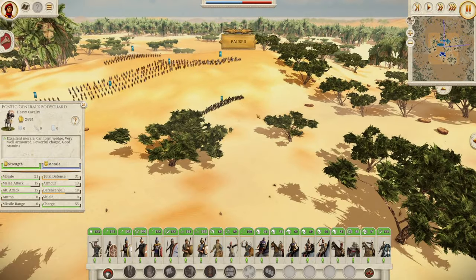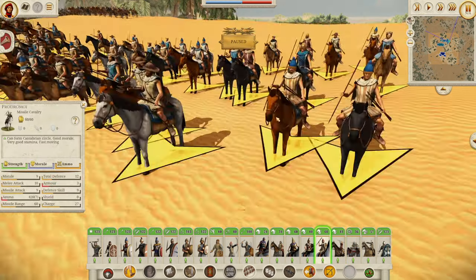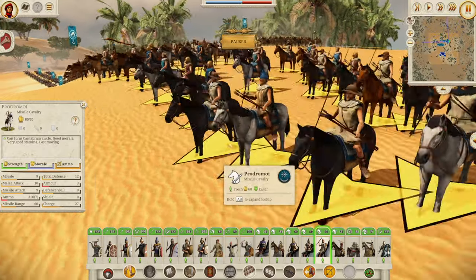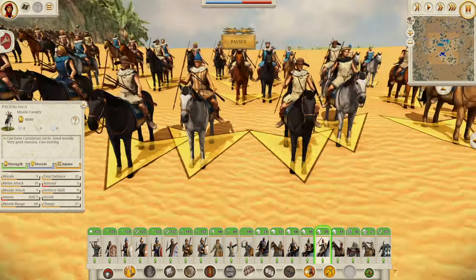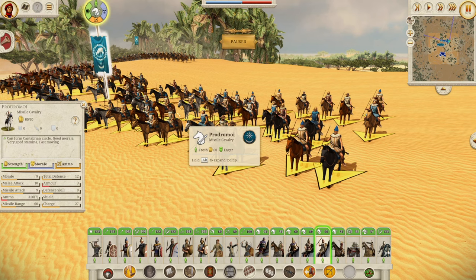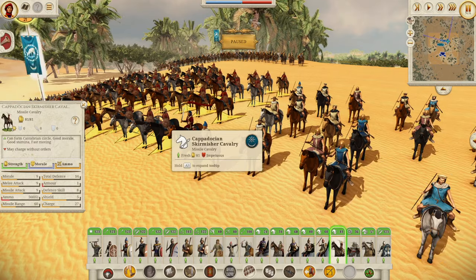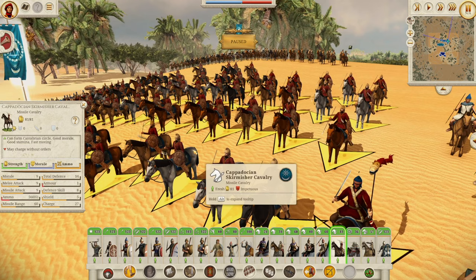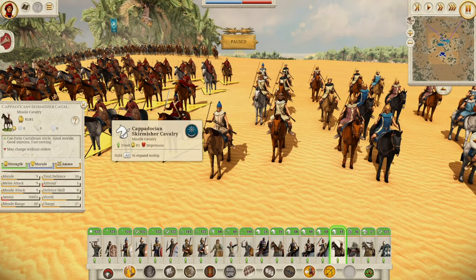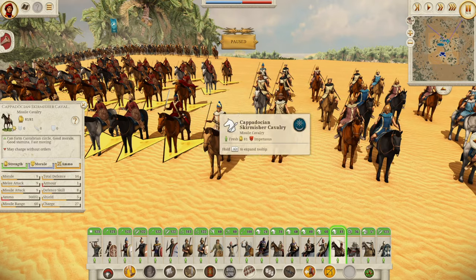Now we come to the cavalry, and this is where things get interesting. The Prodromoi first — a lot of blue on the helms. Your worst tier of cavalry: 9 morale, 9 missile attack, 12 defense. But since they're fast moving, they'll chase down the enemy effectively compared to your heavier cavalry. Then we have the Cappadocian Skirmisher Cavalry — these are impetuous, they may charge without orders, so watch out for that. They're a little bit better than the Prodromoi, with a bit more defense.